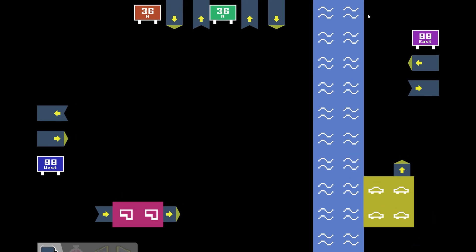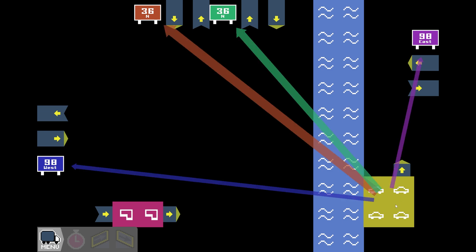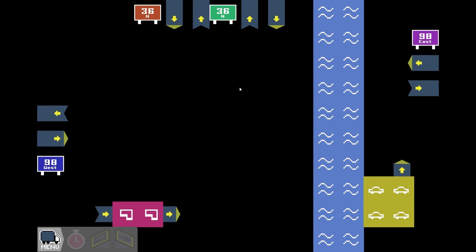Let's see what we have next. 98 East wants to go to the top and everywhere else. UFO place wants to go to the top and everywhere else. So everything wants to go up here, but at the same time there's enough traffic to disrupt a roundabout I could build here, so we need to come out of the bottom.